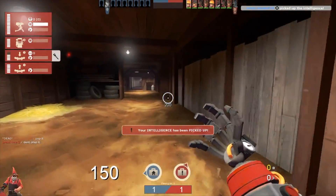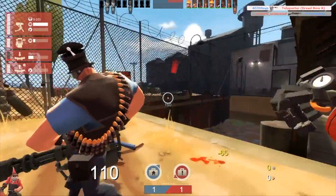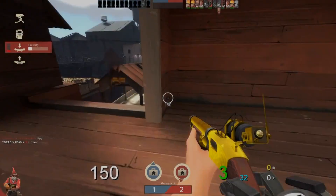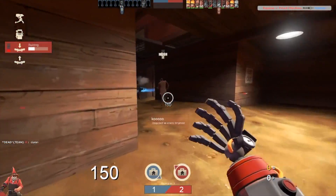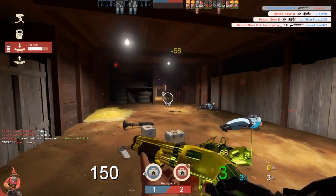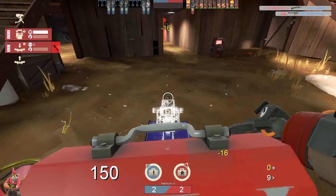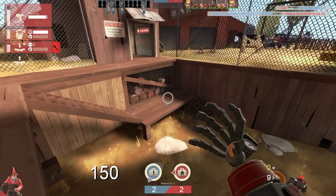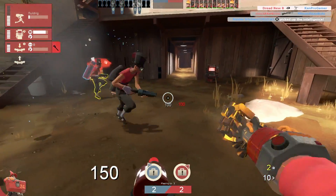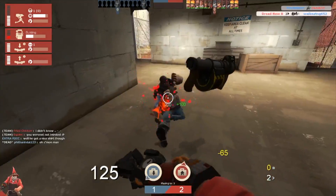As a melee weapon, the Gunslinger cannot randomly deal critical hits, but every third consecutive melee strike will result in an automatic critical hit, which can be extremely effective in close quarters as melee reigns supreme at this distance. It's also worth mentioning that the melee strikes do not have to be on the same target for the third strike to be a critical hit, as long as they are consecutive — any missed blow will reset the counter. The combat mini-sentry gun is a smaller, more combat-efficient version of the standard sentry gun that costs less metal, can be built much quicker, and rotates and fires faster than its counterpart, at the expense of having less health and dealing less overall damage.